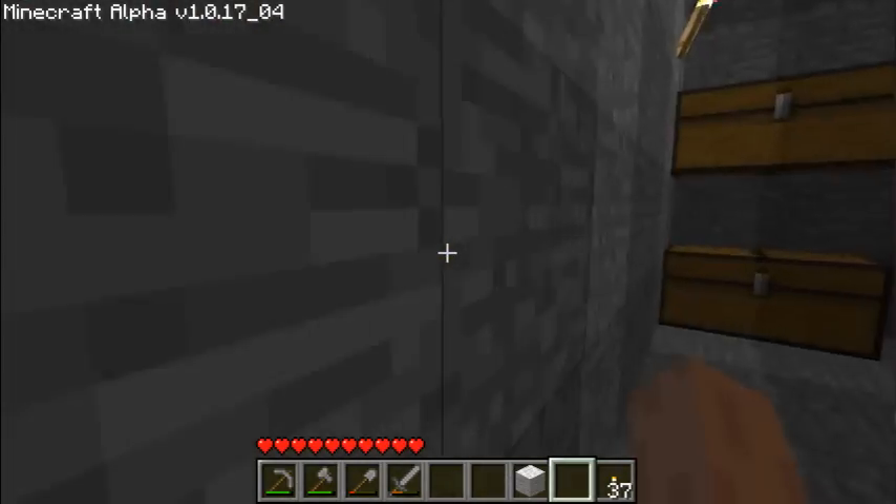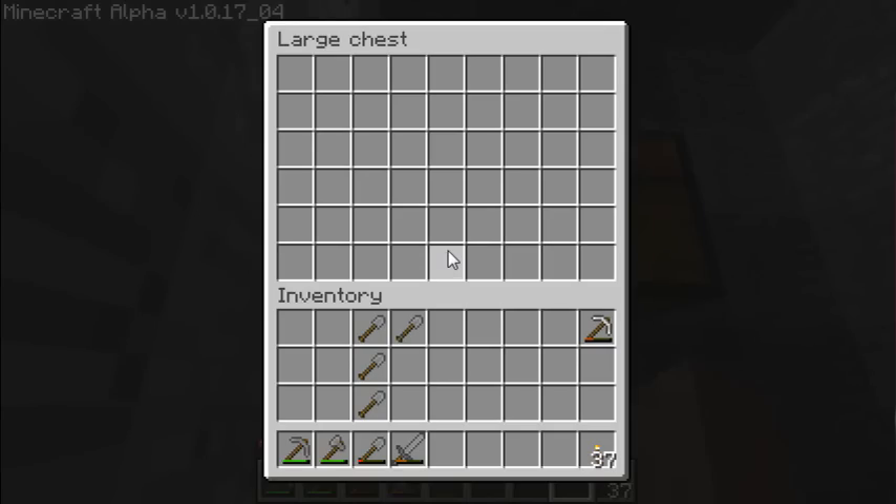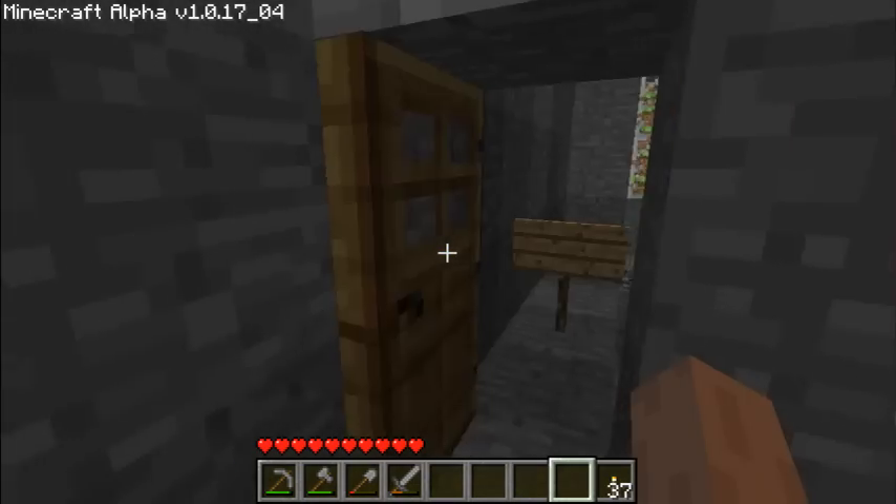This is my storage facility — got some extra materials in here: some clay, some saplings, natural resources like wool, extra signs, and an empty chest which I'm going to use sooner or later.